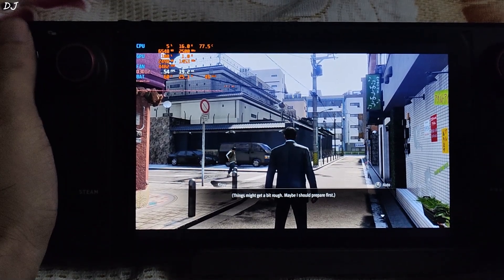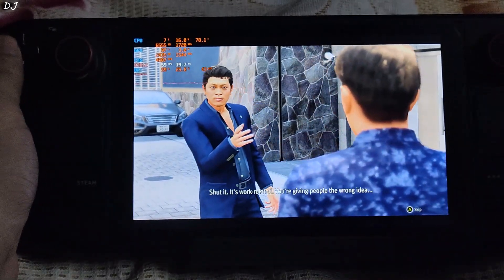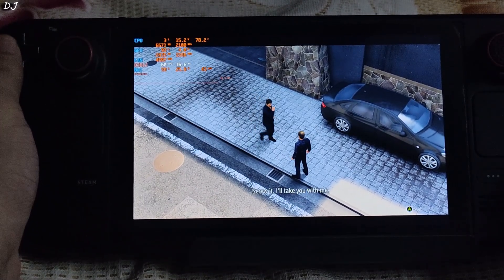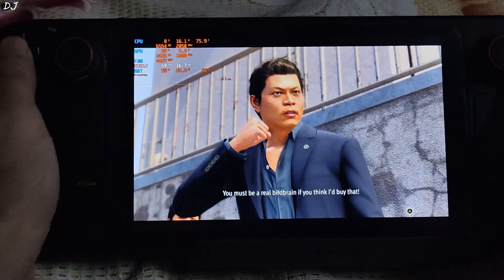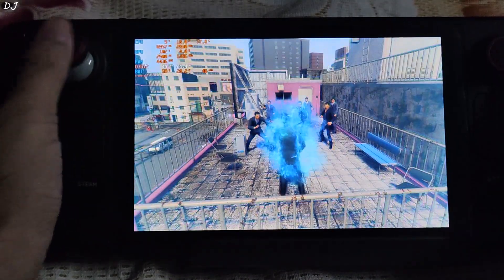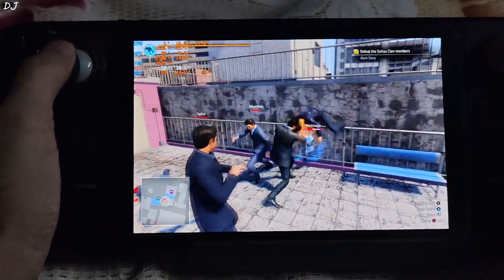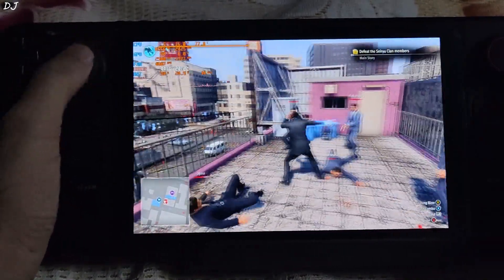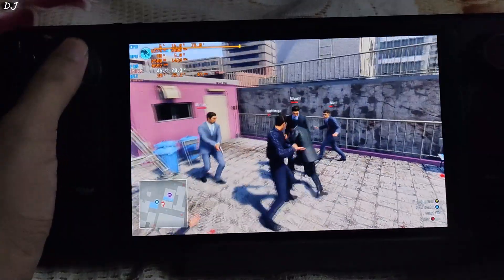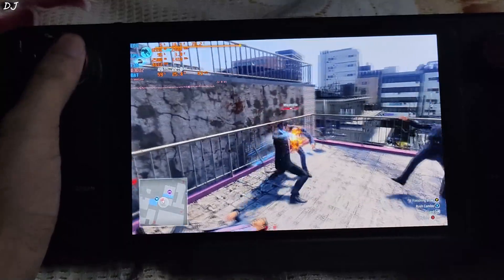I will quickly demonstrate the newly added English voices in this game. A cutscene plays with English dialogue. Then it's combat time — the amazing melee combat in Like a Dragon games is on full display. This game looks and runs amazing on Steam Deck, even on Windows 11.